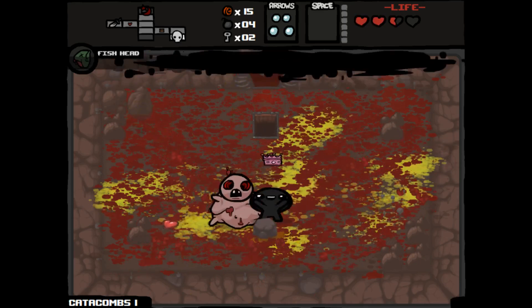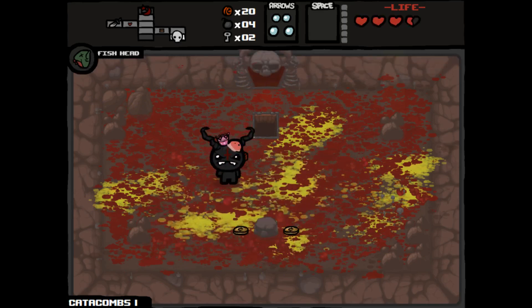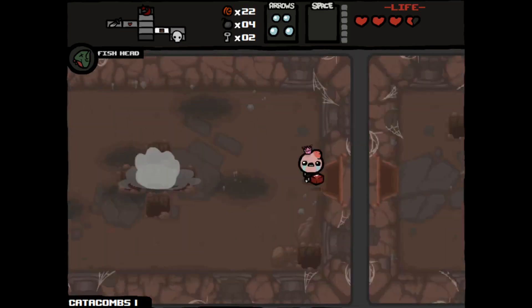Got him. Because we took damage it was less likely for us to get a deal with the devil, but we did get Pageant Boy, which gave us a lot of coins. Let's go find our item shop.